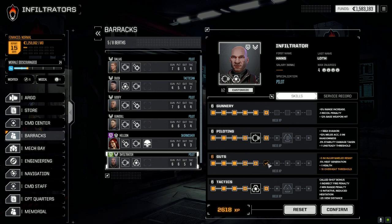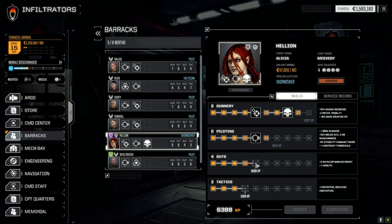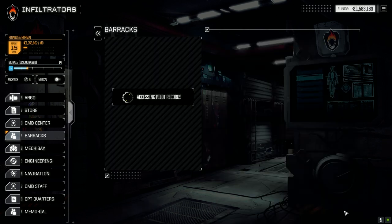Infiltrator: overheat threshold doesn't really matter right now, so we'll save it for gunnery. Hellion: last time we raised guts we had to raise it up two to get one out of it, so we'll go tactics to see if it'll stick at five - most likely it'll go back down to four. Training confirmed. Her initiative is really low so I want to get it up a bit higher.